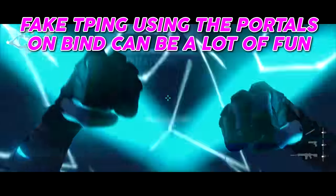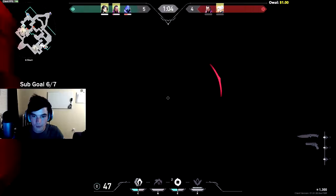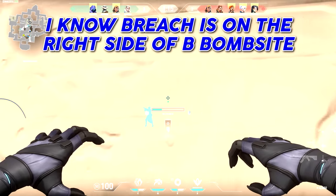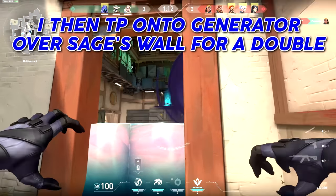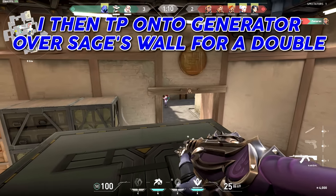Fake teleporting using the portals on Bind can be a lot of fun. For this next clip, I know Breach is on the right side of B bombsite, so I throw a high smoke blocking his vision. I then safely teleport on top of the generator over Sage's wall, killing both Sage and Breach.